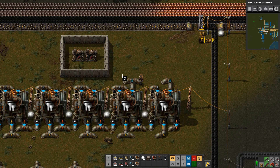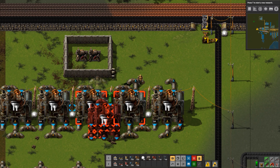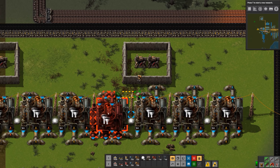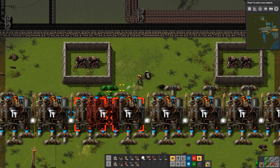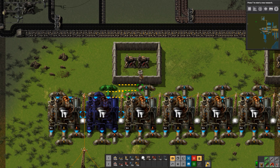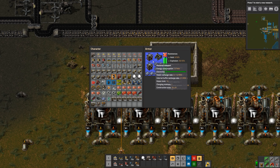I'll just control-C this part and let the bots do it. I added another RoboPort, so I had to remove four of the solar panels to fit that in.